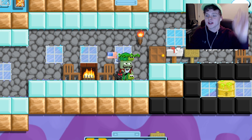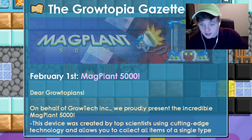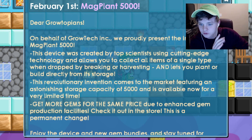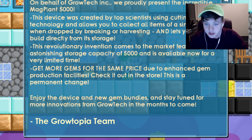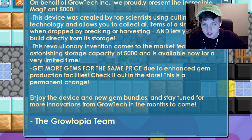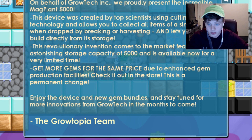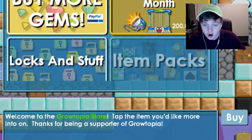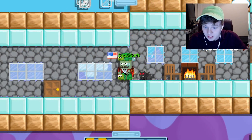Today we've got a brand new Growtopia update item of the month: Mag Plant 5000. I don't know what 5000 means, hopefully it's cool. On behalf of Growtech Incorporated, we proudly present the incredible Mag Plant 5000. This device was created by top scientists using cutting edge technology and allows you to collect all items of a single type when dropped by breaking or harvesting, and lets you plant or build directly from its storage. It has a storage capacity of 5000.